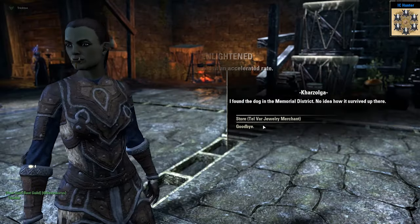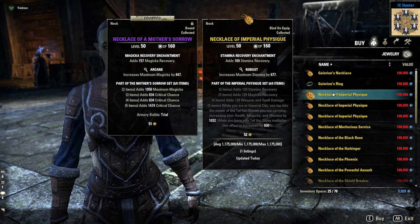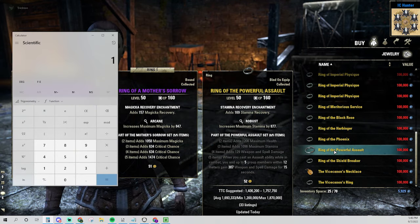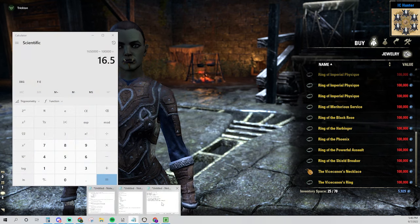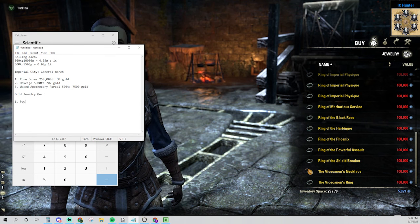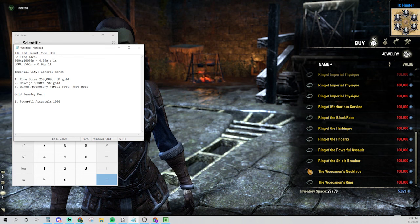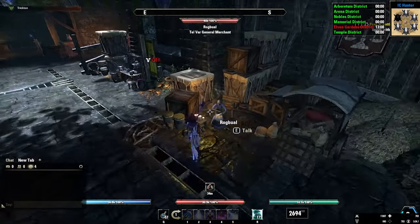Now that we've covered armor and weapons, the next method is selling jewelry. Find the gold jewelry merchant next to the armor vendors. This merchant sells gold jewelry pieces for all of the same sets that the other merchants did. This is a good way to sell gold items on the trader. However, when I tested this, I found a ratio of 16.5 to 1 gold to Telvar. Another downside is you'll need to save up at least 100,000 Telvar before you're able to buy one jewelry piece, then you'll need to sit on that item until someone buys it, which means you'll tie up all of your Telvar and gold in one item. So while I don't think you should sell gold jewelry, it is another method of turning Telvar into gold.